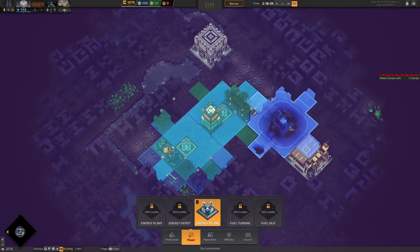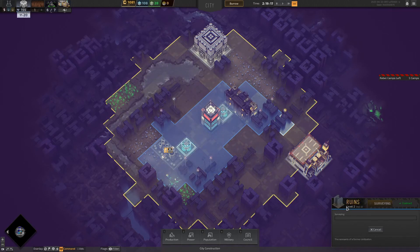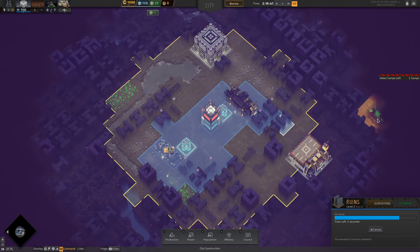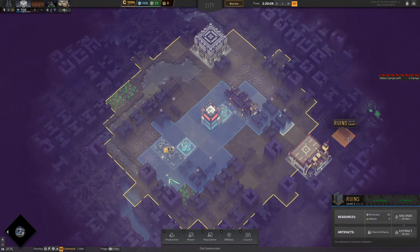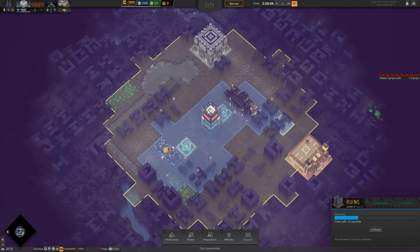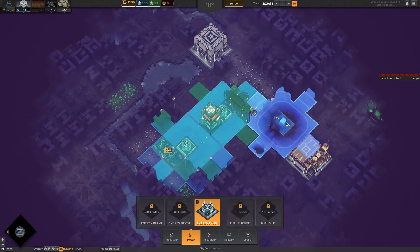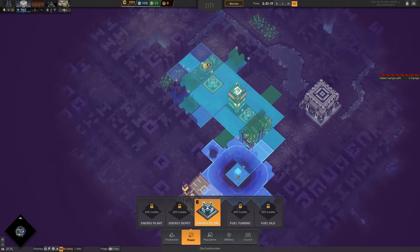This pylon is probably going to have to go there — I'll have to take that ruin down and claim it first. Once I've got one there I'll need to build another one further out because I don't think it will reach quite to the point I want. Survey is complete — three red artifacts, nice! Let's claim those and get rid of that ruin, then put the pylon there ready for the next quest.